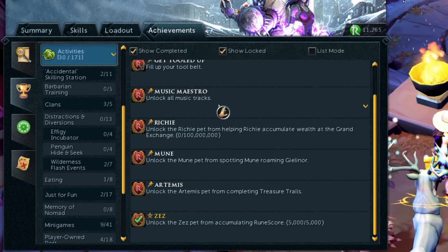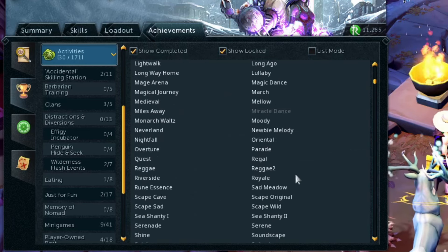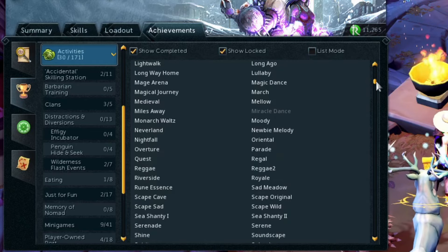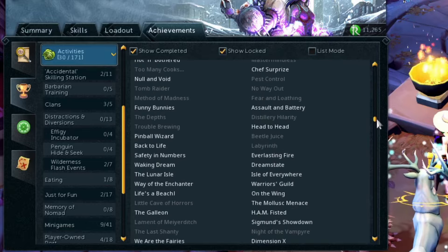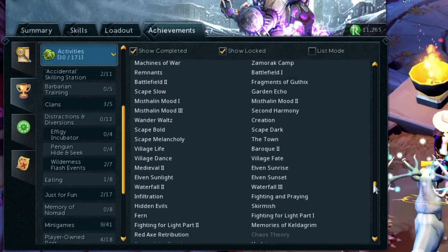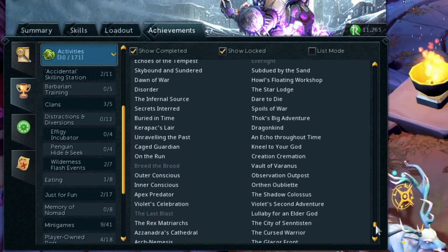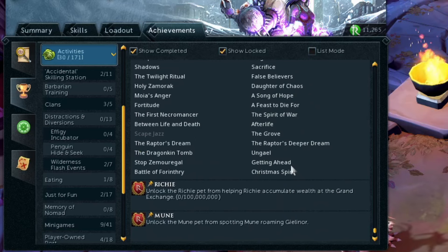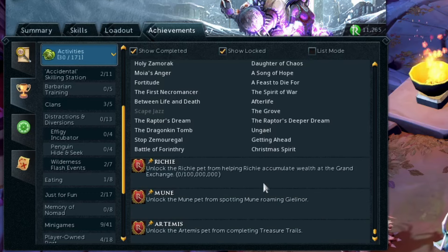Music Maestro means I need to unlock all the music tracks. I do have a lot of them already, but there are a few that are grayed out — quite a few actually as you go down the list. So I basically need to make it to every area in the game. I'll complete the quests first and see what I have left, but that will be a bit of a difficult one.